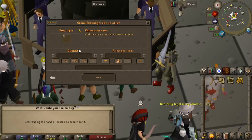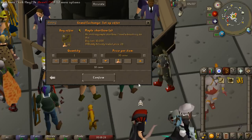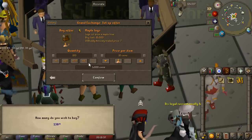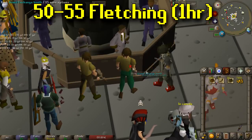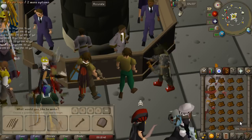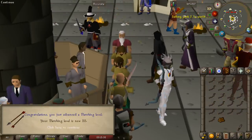From here we're going to start buying the maple logs. At this point it's actually break even to string it, however we will make around 30 to 40k by just cutting the logs, so I'm going to go with that since I have literally no money. Plus cutting the logs is way more AFK — you can AFK for about one minute cutting the logs as opposed to stringing them where you can only AFK for about 15 seconds. We went from levels 50 to 55 doing maple short bows, which took about 45 minutes to one hour.